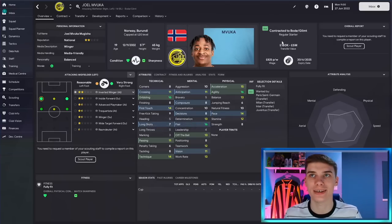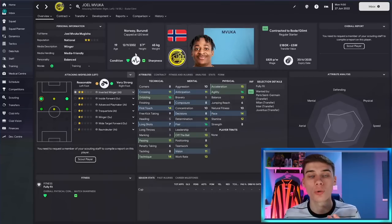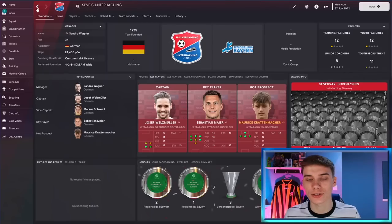Moving into forward positions, we have a left or right-sided winger — another player in the Norwegian divisions, this time for Bodo/Glimt. It's Joel Mavuka, a 19-year-old Norwegian Under-20 international wanted by PSG, Milan, Inter, and Juventus. He has great raw pace, great dribbling ability and flair, with good technique. He won't score loads of goals with eight finishing, but as an inverted winger using his pace to beat opponents and cutting inside on his right foot, he could be a great pickup. His value isn't too high either, which is why so many clubs are sniffing around.